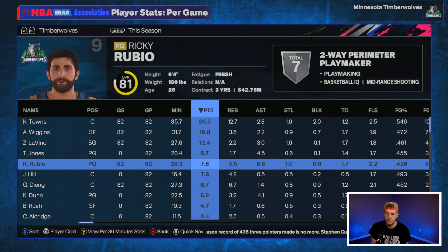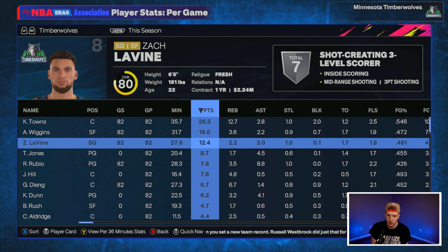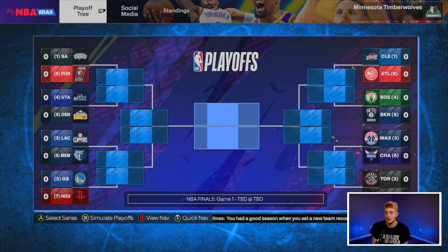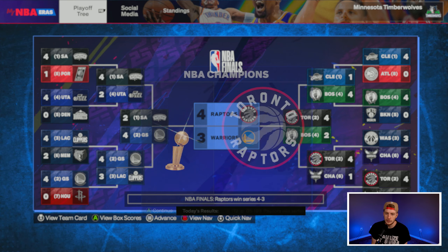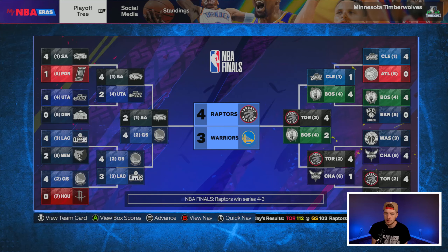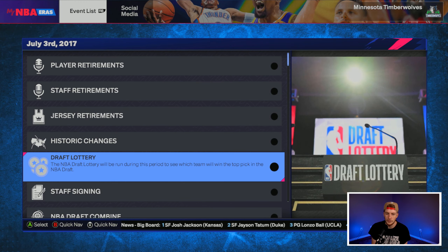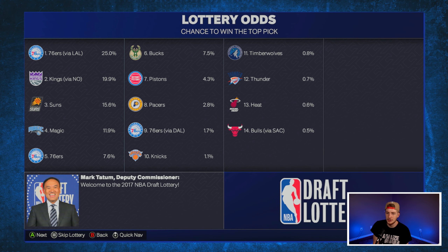Wiggins with 19, KAT 26.5 and 13, which is nice — 12 from Zach LaVine, 9 from Tyus Jones, solid from Rubio and Jordan Hill. There are already a lot of solid pieces here. Gorgui Dieng as a backup five is solid, Tyus Jones as backup point guard is fantastic, and Rubio is still only 26. We end up with pick number 11 in the lottery — Phoenix gets number one, LA number two, Magic number three.